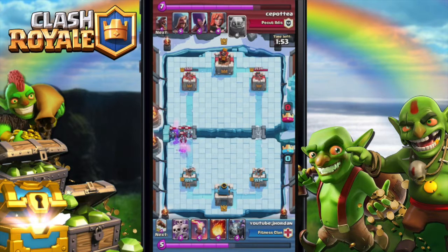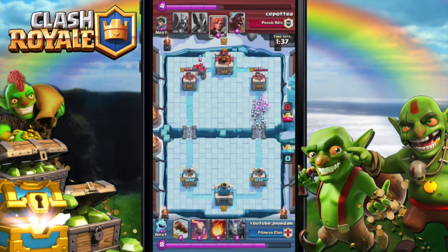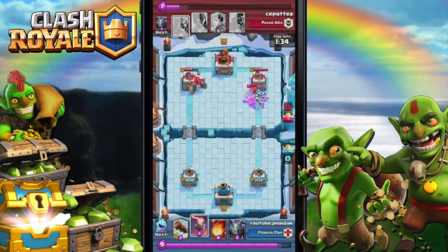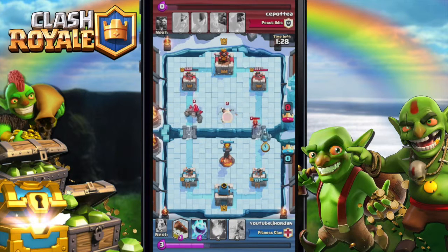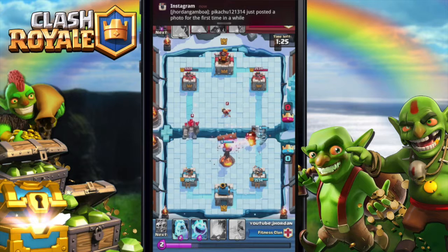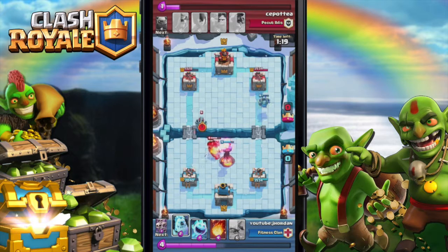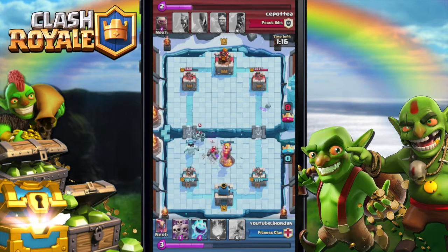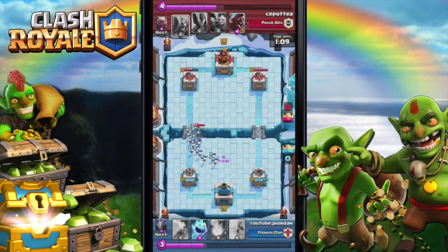A lot of people, as soon as you put an Expo down, they use Golem afterwards and try to destroy as fast as possible. He's gonna put the Golem deck but he doesn't know that I have the Inferno Tower. He put the Princess there and I counter with a Log - he has nothing, no troops to back it up. I use the Ice Golem to distract the Mega Minion.